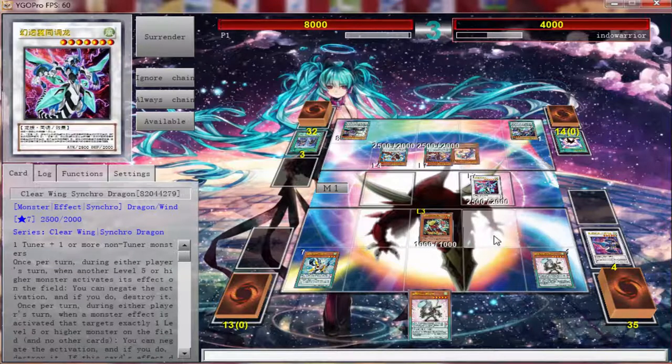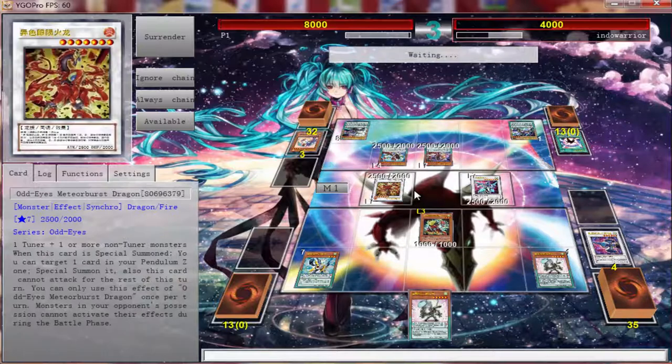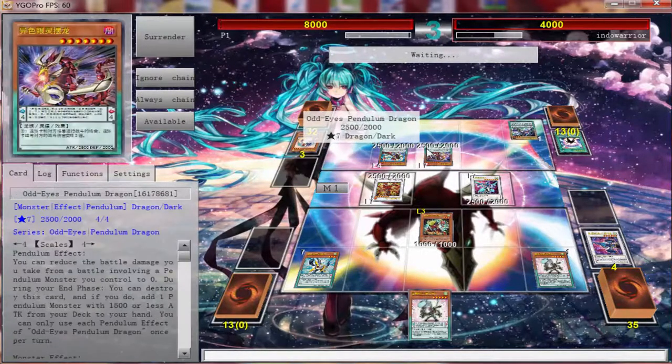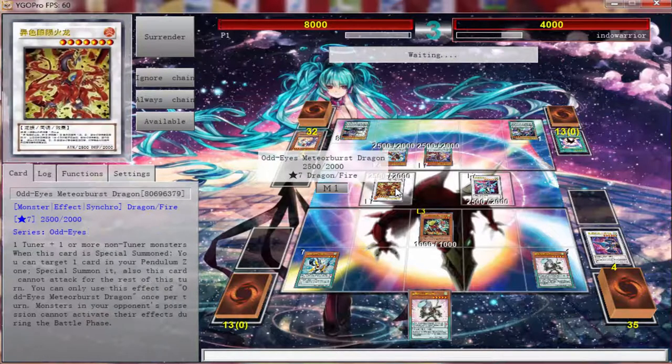He ends up synchro summoning with Luna without using the effect, and I'm like wait, what? I'm thinking he's going to activate Meteor Burst, I'll negate it, and he'll go into something to target me. But it actually doesn't end up happening — he doesn't use the effect, which I really found strange. I believed he was going to do it, especially because of Dragon Pulse. Then I started thinking maybe he just did it to discard a card.